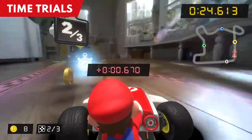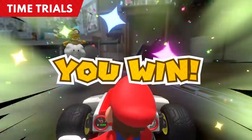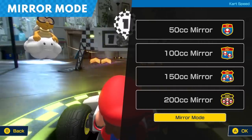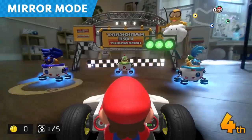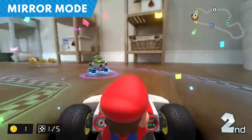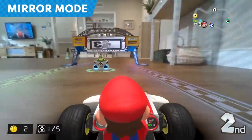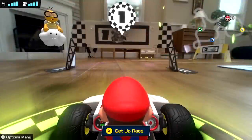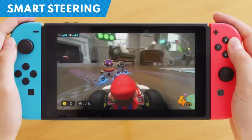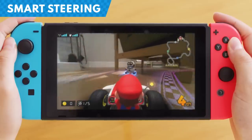Time Trials is also available — aim for the fastest time. In any of the modes, you can opt for Mirror Mode, which reverses the scenery of your home. If you're looking to race casually, you can turn on Smart Steering. It'll prevent you from veering off course, even if you don't steer the kart.